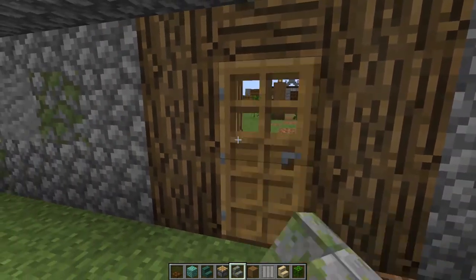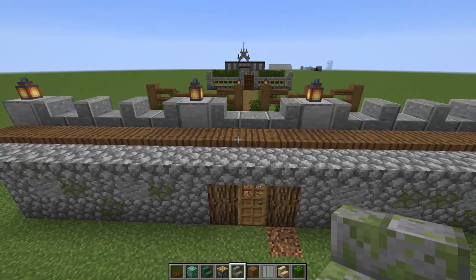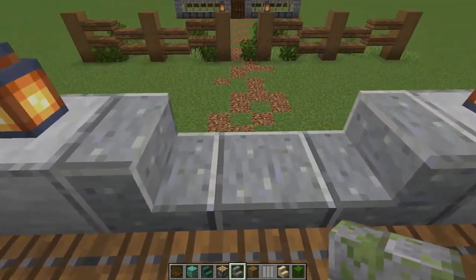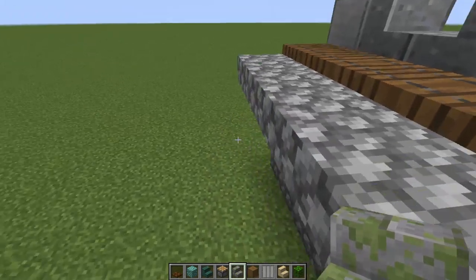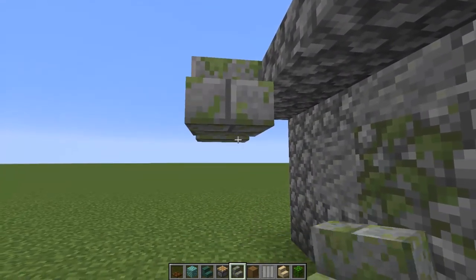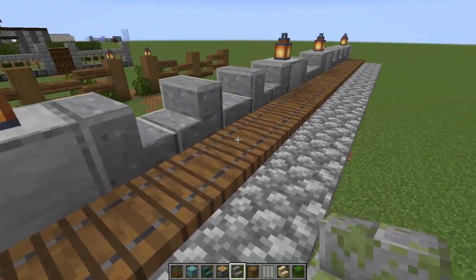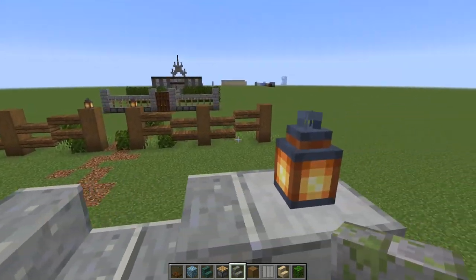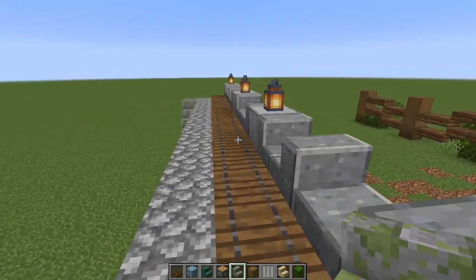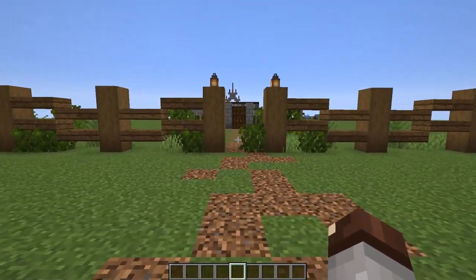You could easily use a design like this to make your starter castle a lot better. You have a simple door you can see through to make sure everything's okay before you walk out. Up here on the top if you need to see over or shoot down at somebody, you can easily get up here with a quick staircase and walk right up to see out and look over everything going on out there.